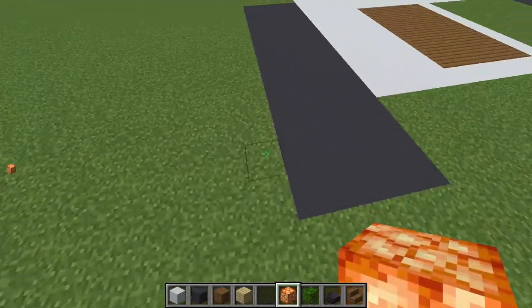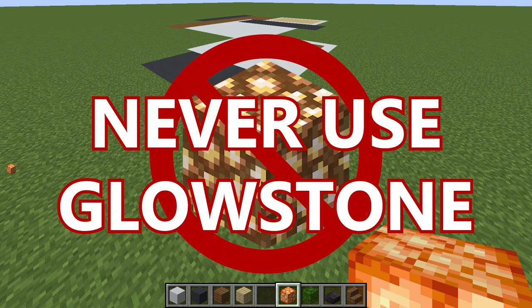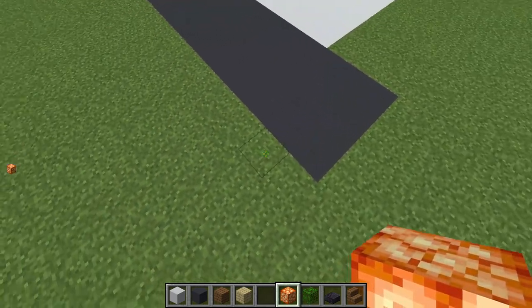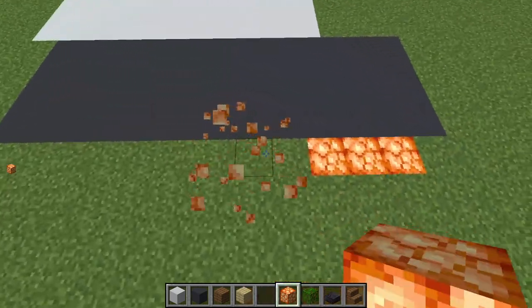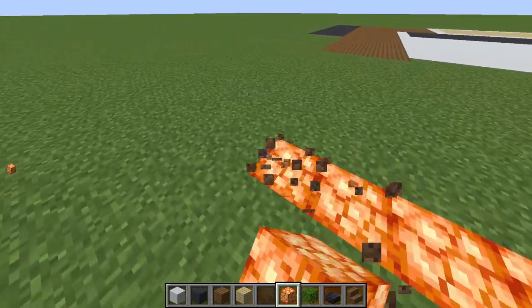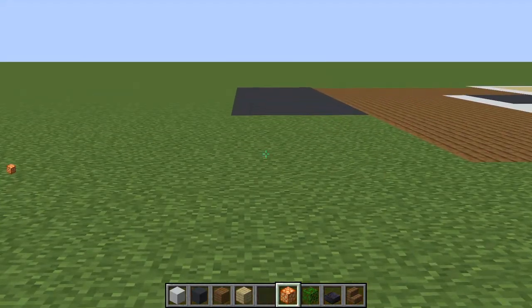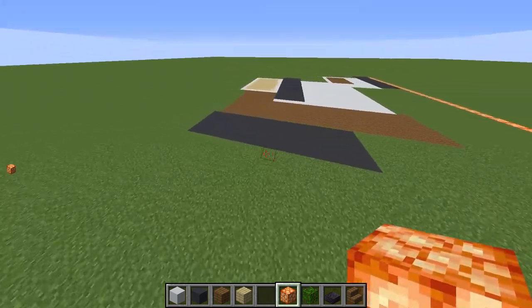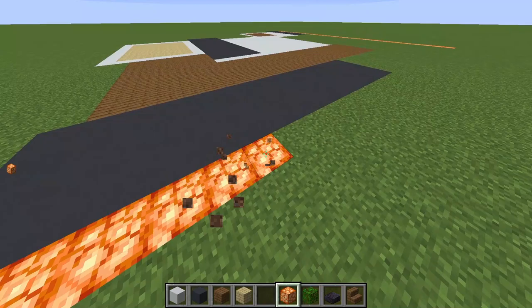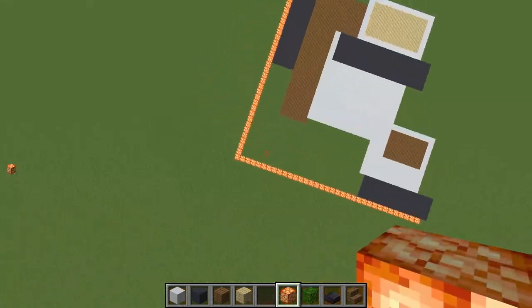Next, we're going to head over to our gray concrete boxes and start placing in our lighting blocks. I'm using glow shrooms because in survival mode they're really easy to get and they look really good — I think they fit the house better than sea lanterns and especially glowstone. Count one block to the side, place your first block, and go all the way down in a line.